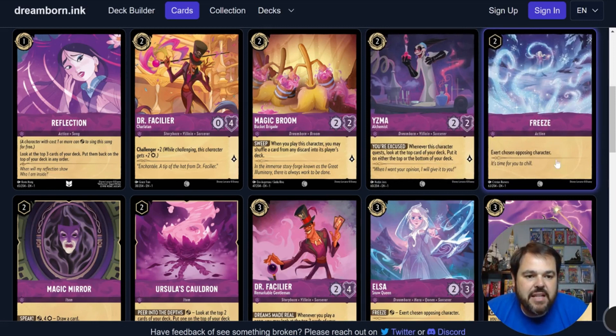Freeze is a 2-drop uninkable action: exert an opposing character. A good ability, just not a good ability as a one-time use, especially on an uninkable action. There are very few times where you're going to want to pay 2 to exert a character — you still have to adjust for that loss of tempo. If this was an inkable song I think it's probably good enough. But not being inkable and having an ability you're not always going to want to play is just a bad recipe for limited or constructed.